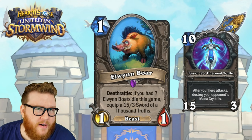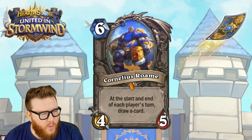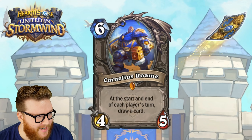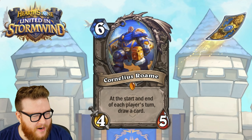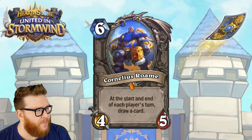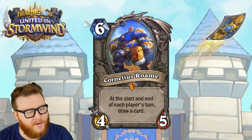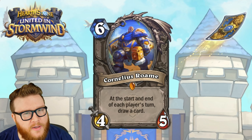Next up is Cornelius Roame — the papa of Tamsin and Cariel Roame — and he is an absolute unit. He's a 6-mana 4/5 neutral legendary, and he reads: at the start and end of each player's turn, draw a card. I've seen some confusion about this card text, so I'll try to clarify: this does not draw cards for both players — it just activates during both players' start and end of turn phases.